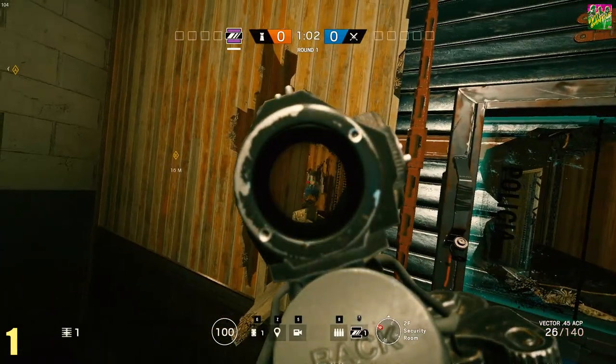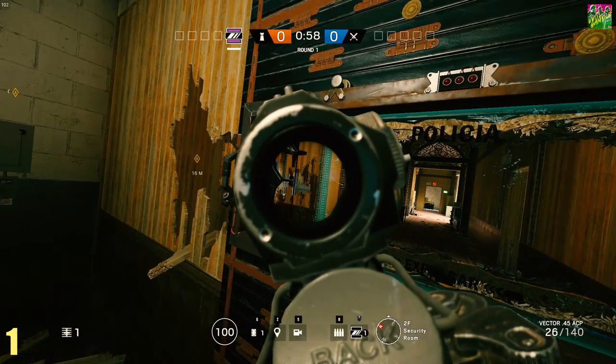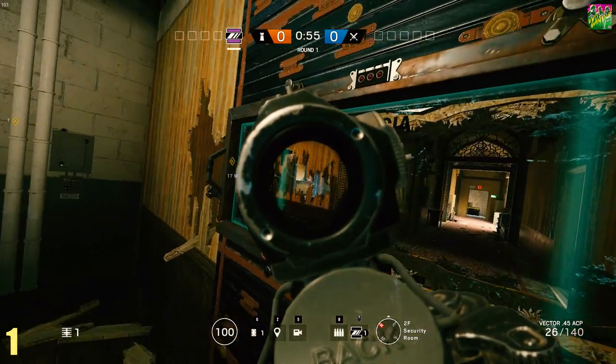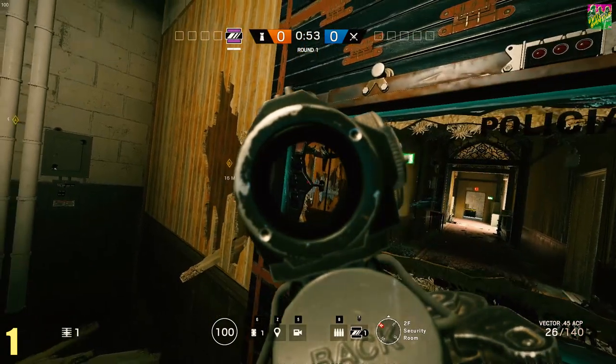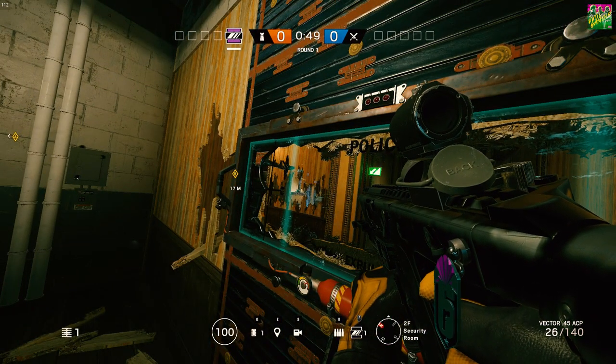So if they, for example, try to breach right there, you can see them all the way from the Mira. The good counter to this is, of course, to play Blackbeard behind that counter, because then his body is protected and his shield is covering his face, so it's a very good counter to someone who runs Mira here.